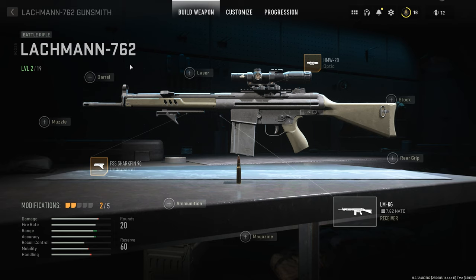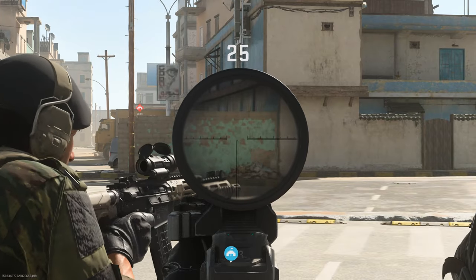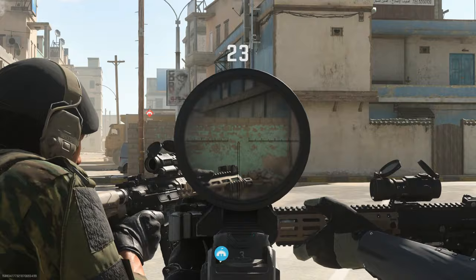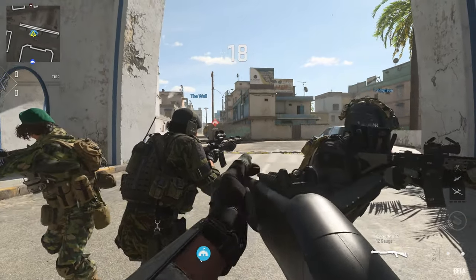It turns out I can use the Lachman 762, so we're going to give this a go with the sniper scope and a foregrip — that's all I've got unlocked. We'll give this a go with this kind of loadout. I like that scope, that is nice. We should be able to get a bunch of kills if we get the high ground and do a bit of sniping — we've got a shotgun for close quarters too.